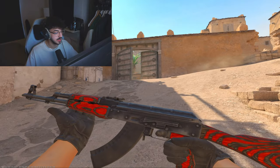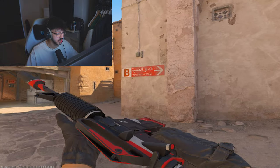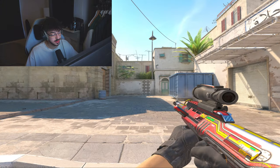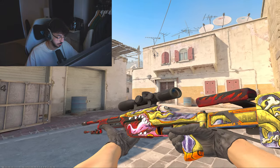For mid tier rifles: the AK-47 Red Laminate Minimal Wear for £40, the M4A4 Hellfire Minimal Wear for £30, the M4A1-S Cyrex Minimal Wear for £15, the FAMAS Roll Cage Factory New for £11, the AWP Sid Mead Factory New for £5, the Galil AR Signal carries over from the cheap tier, and the AWP Red Line this time in Minimal Wear for £40 — bumped up from Field Tested in the cheap tier since it's one of only two red AWP skins. To finish off, the SSG 08 Bloodshot Minimal Wear for £40.